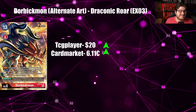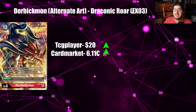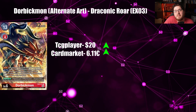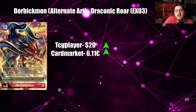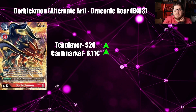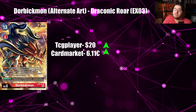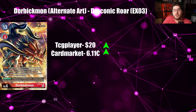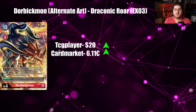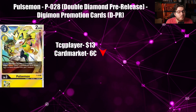Next card is Doro Brickmon alternate art from Dragonic Roar EX03. TCGPlayer is at $20 going up while Cardmarket is at $6.11 going up as well. This is probably hype because Doro Brickmon topped not once but twice in the top 16 in two events — that's huge for this deck. Doro Brickmon is a very powerful card and it'll always have longevity support. It's still a bit of a bricky deck, but it's a good possible deck for this format possibly even going into BT11, so the alternate art is on an upward climb.